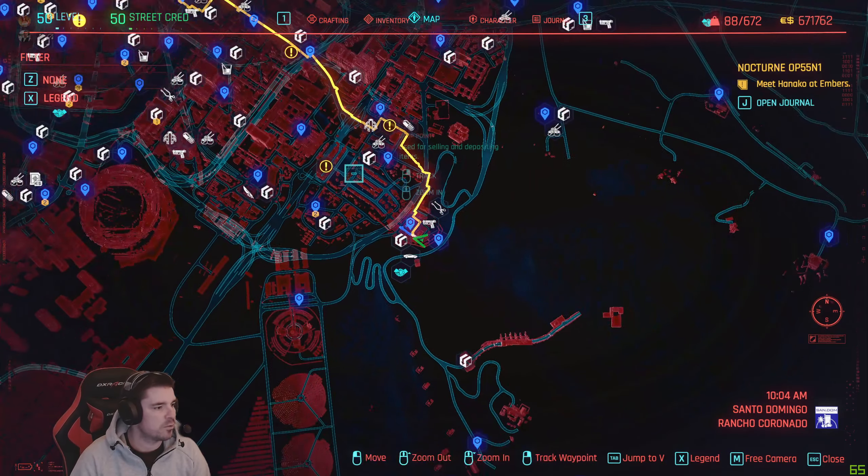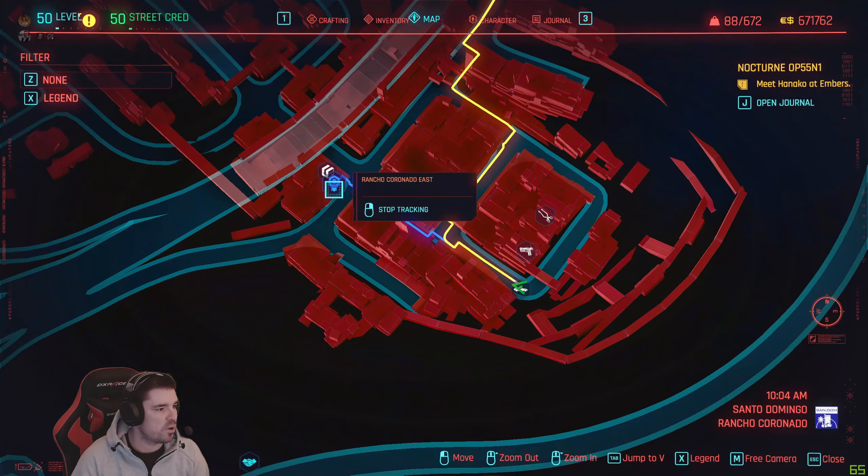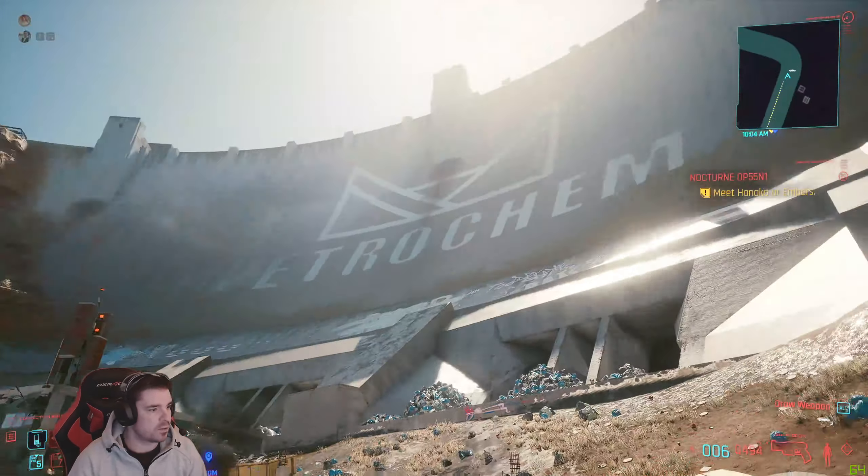Okay guys, so the next one, we're in Santa Domingo again. It's all the way down in the southeast part of the map, and there's a spawn point there. Make your way all the way up to the back of the waterfall — so there's a waterfall there.